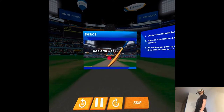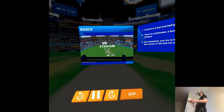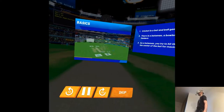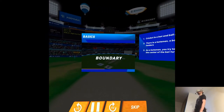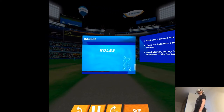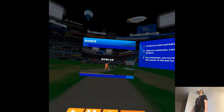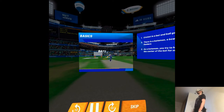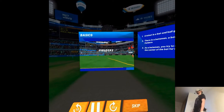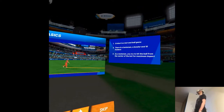Cricket is a bat and ball game. It is played in a cricket ground inside a stadium, and the edge of the ground is marked with a boundary around it. Let's understand the three basic roles of players in the game. A bowler bowls the ball and the batsman hits the ball with his bat. Fielders are spread across the ground and try to stop the ball from reaching the boundary.